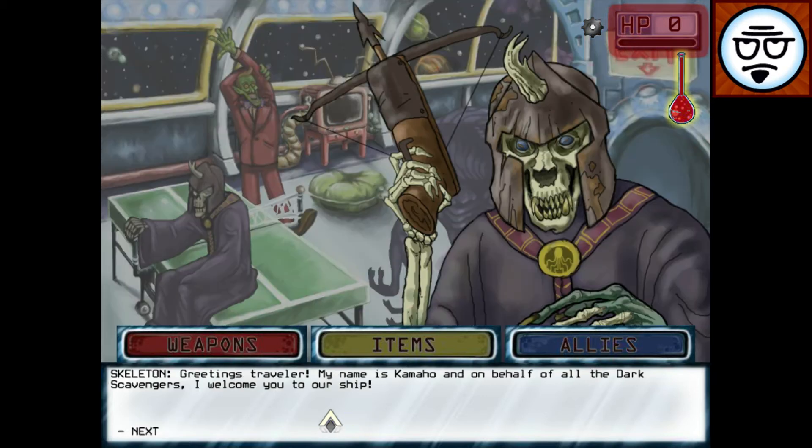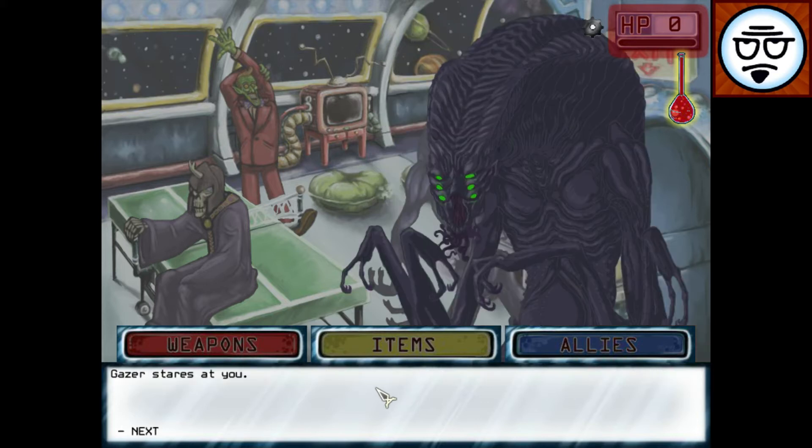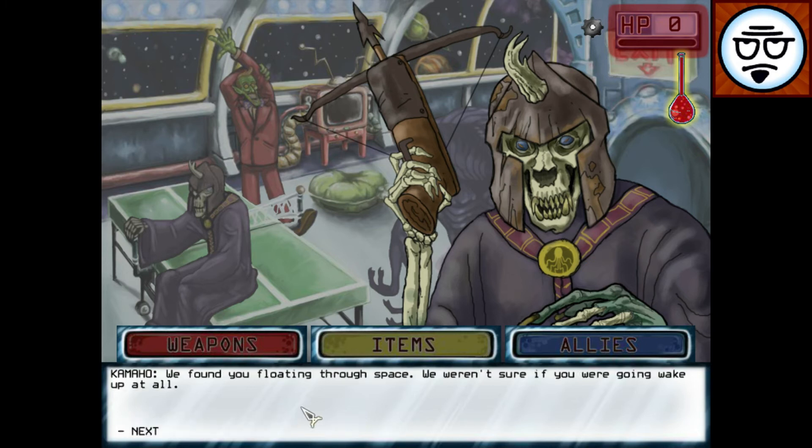We'll view the strange creatures. We have the skeleton Kamaho. Apparently these three are buddies. This is Falzen, and this is Gazer, who is a creepy pedophile-looking dude. They are crafters — they are your crafting stations.